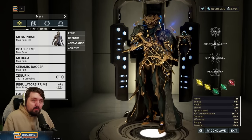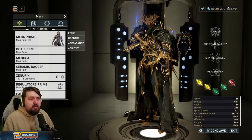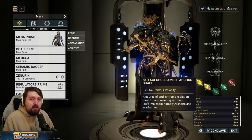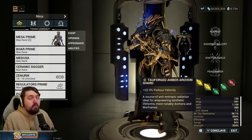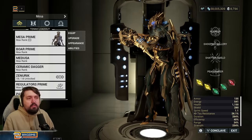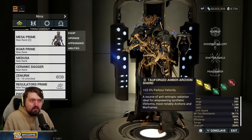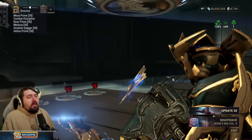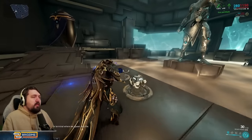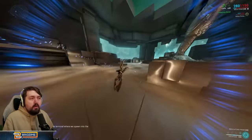We are also extremely fast and capable of keeping up with Warframes like Wukong using movement abilities, because I've added two Parkour Velocity Tau shards to this build. You could add a third and drop the single regular duration shard to go probably too fast, but I personally like two Tau shards — those shards affect rolling and our four, so we are extremely fast.